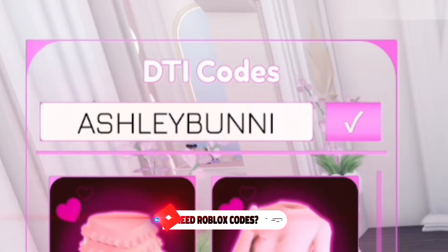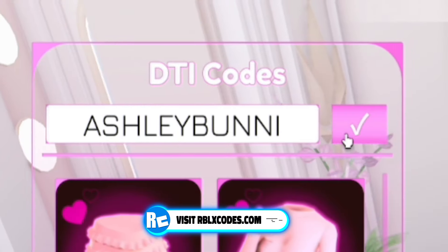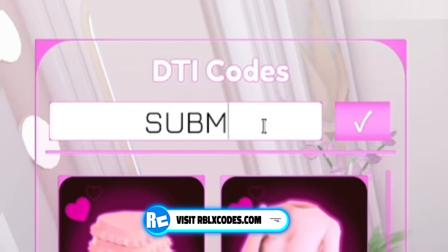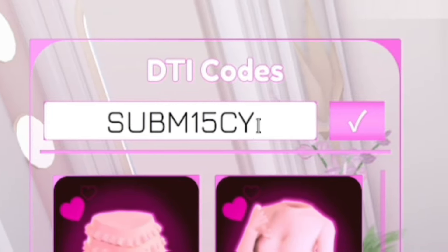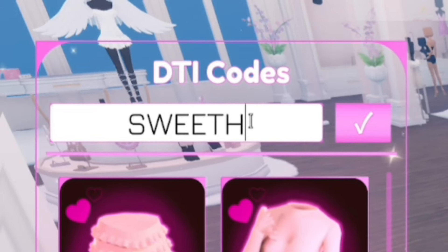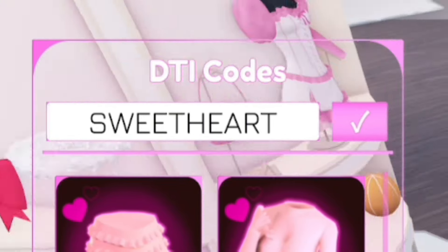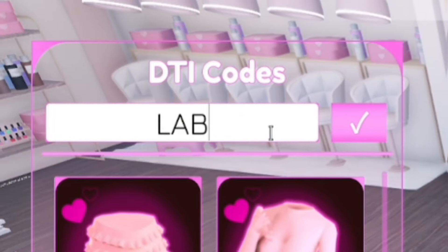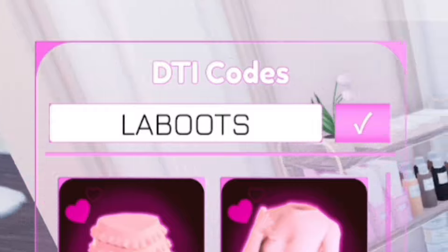Next, redeem the code ASHLEYBUNNI — that's A-S-H-L-E-Y-B-U-N-N-I. After that, go ahead and redeem SUBM15CY — that's S-U-B-M-1-5-C-Y. Next, redeem SWEETHEART — that's S-W-E-E-T-H-E-A-R-T.